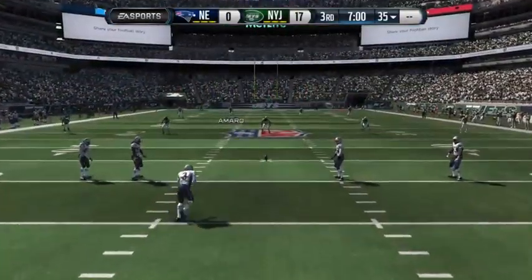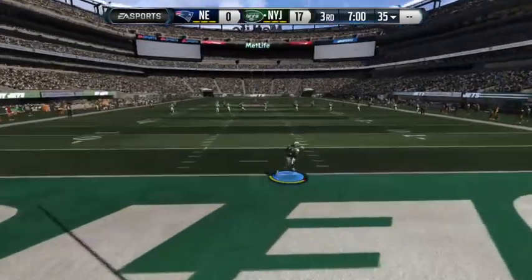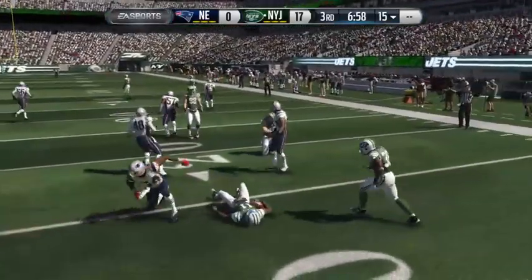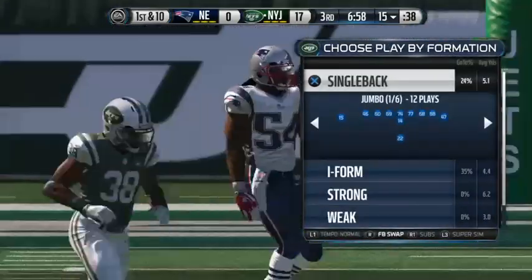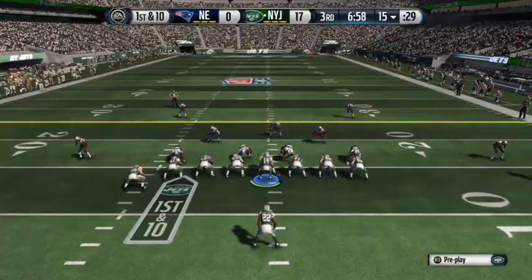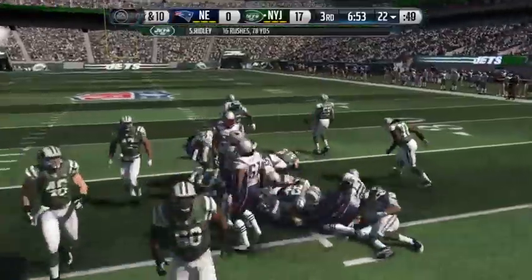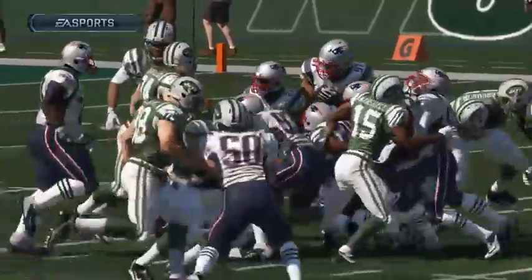Gostowski has it teed up now for the start of the second half. Curley's going to run this one out and be taken down well short of the 20. Let's mark him at the 15. The Jets are set for their next possession. Ridley lined up in the backfield. Ridley's tackled down. Power running — a lot of teams in this league don't even do it anymore. This team, they can power it up in there and pick up those tough yards.